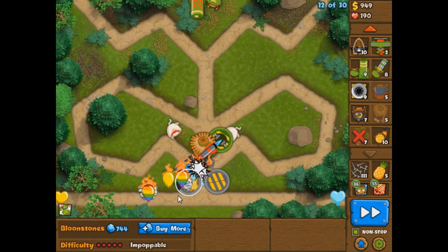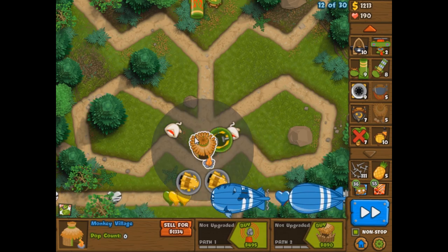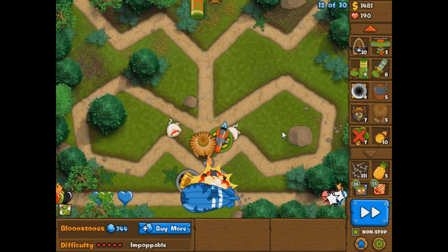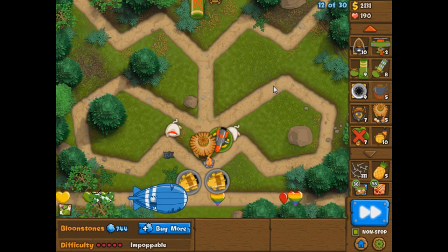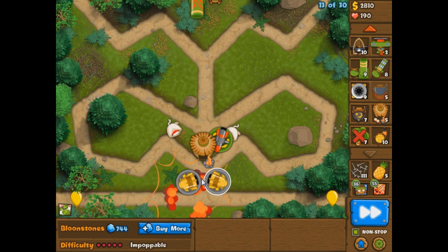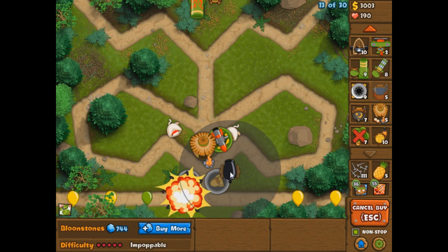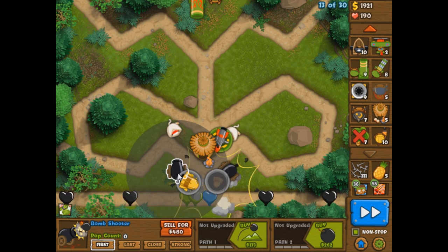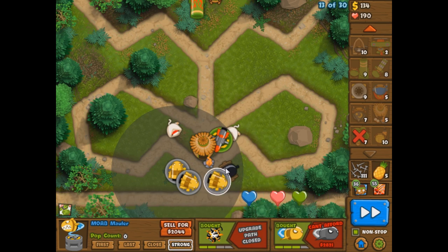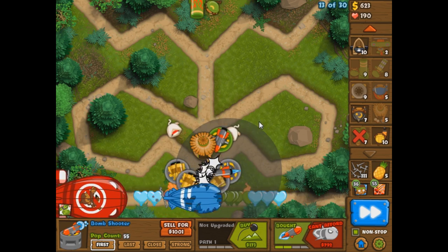So we're just going to be massing Moab Maulers for a while — probably until around round 15 or 16, get four of them or whatever to stop BFBs, get this monkey village up to a 0-3, get an Arctic Wind pretty soon after that, and that's pretty much the end of the game. That's all it takes. Make sure you build everything inside the range of the monkey village. This is the only way we can save money today, and saving 10% on $50,000 worth of towers saves us five grand.